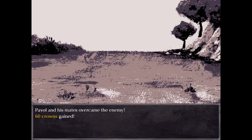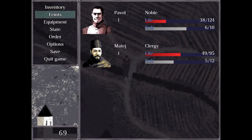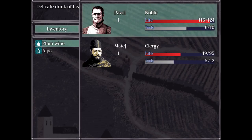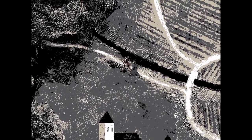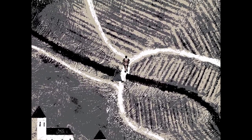There we go — 60 crowns gained. We did get hit pretty hard. Both of you heal from plum wine. This is... that probably seems like a place I shouldn't go. And I can't stray off the trail. I think this is where we're supposed to go.